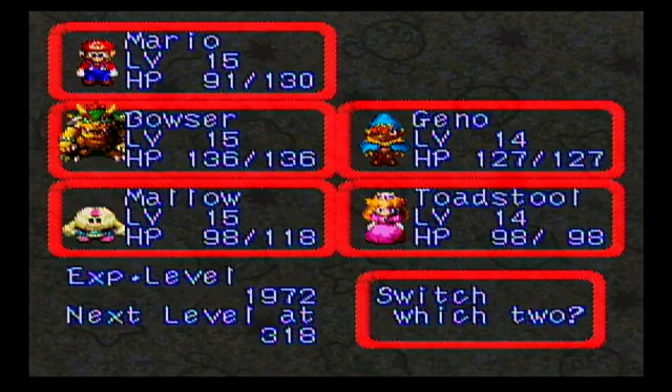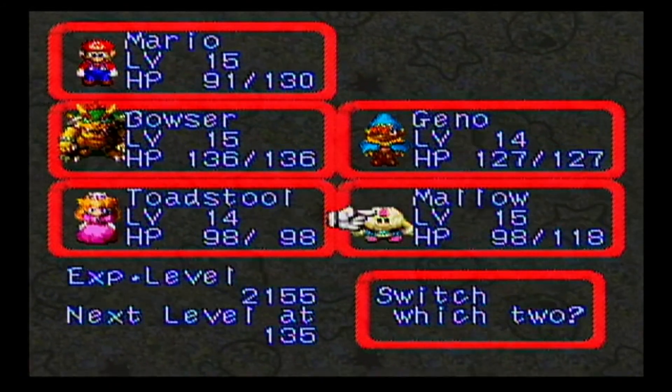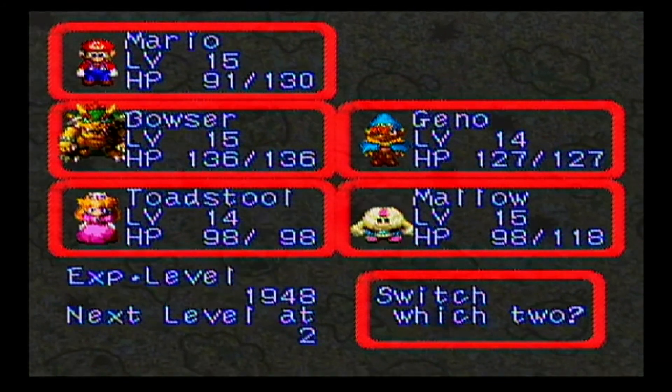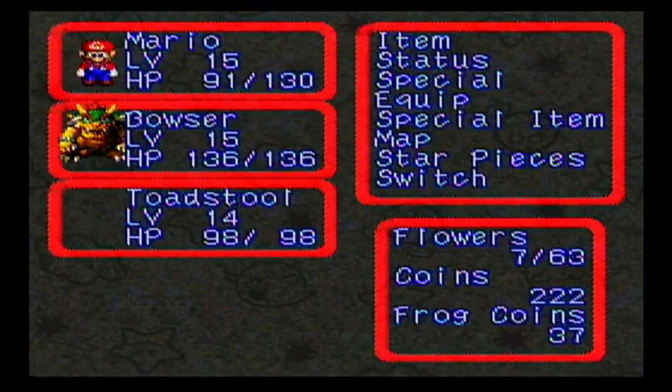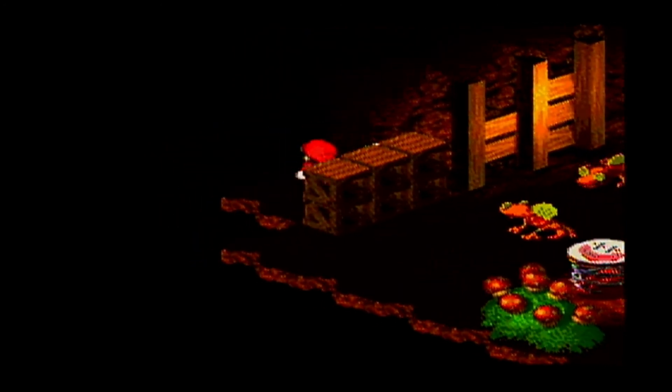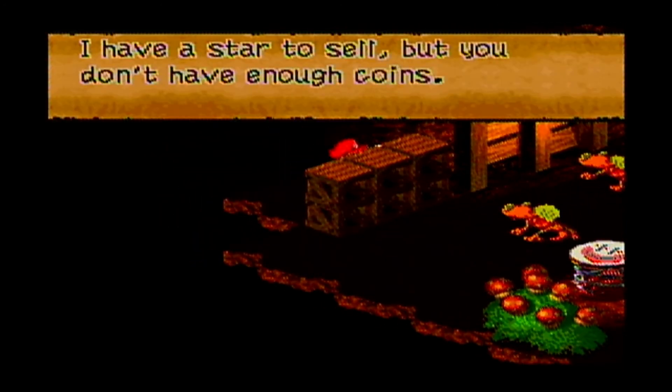Let's switch Mallow out for Toadstool. These guys are gonna go up a level pretty soon. This is what I was thinking of — you can buy a star from this lady. You can only buy the star from this shopkeep once.